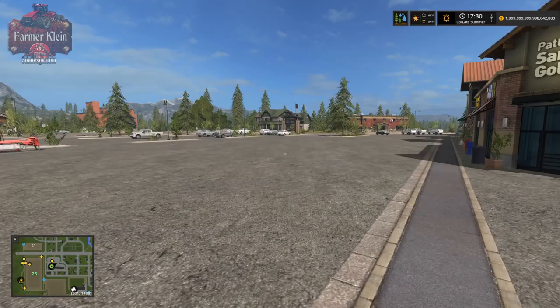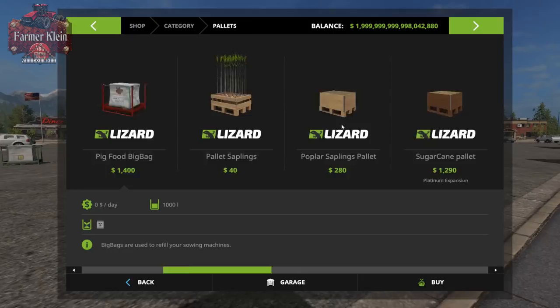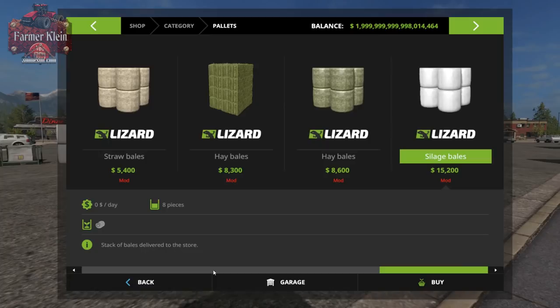We're going to buy some bales from the store - pallets section. With this mod you get eight straw bales for $5,200, eight hay bales for $5,800, and eight silage bales for $15,000. There they are - four stacks of bales.